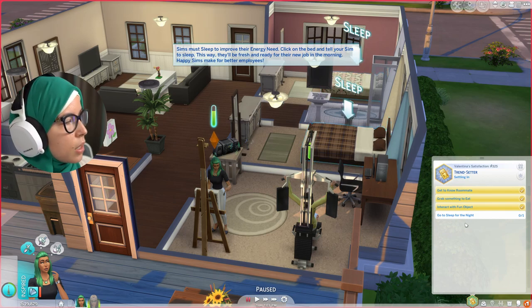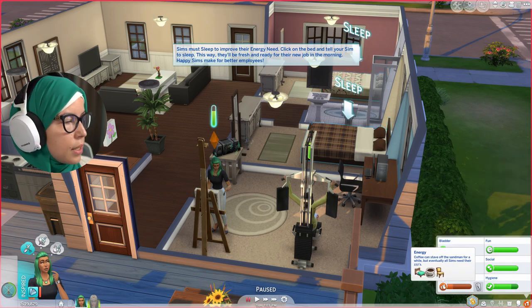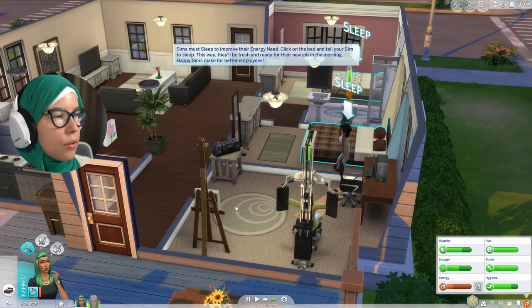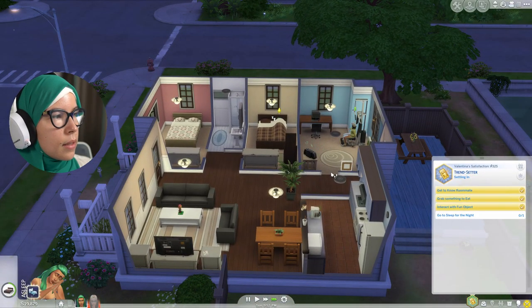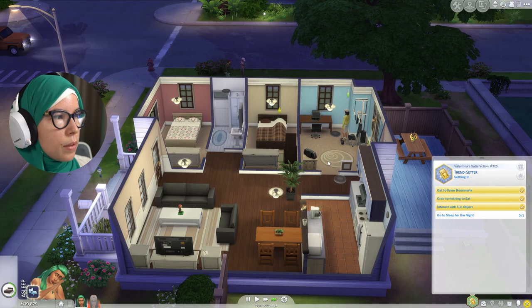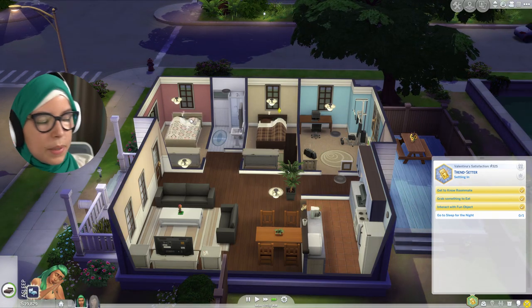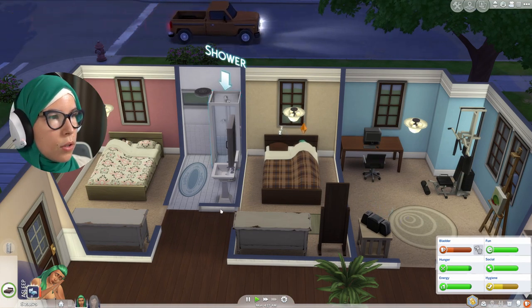Happy sims make better employees. When we go to sleep, we'll complete this milestone. Our sim is very tired — that's really the only need requiring attention. If every sim on the lot is sleeping, time goes super fast beyond the normal speed 3. That can only be activated when all sims are sleeping. Now you can see we've gone to super speed at the bottom of the screen. Rise and shine — click on the shower so your sim can clean up and fix their hygiene need.